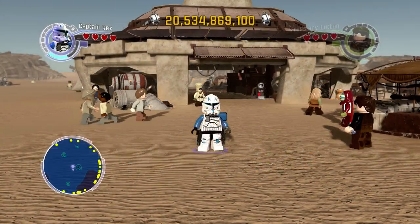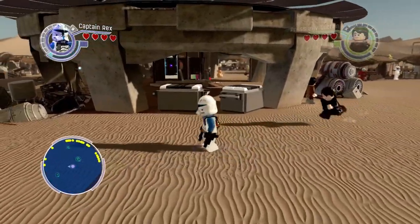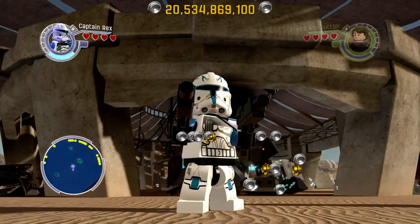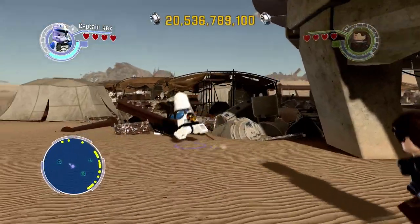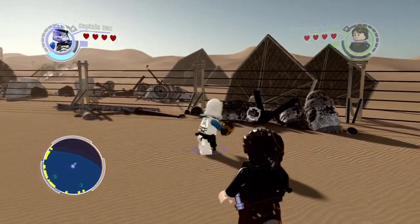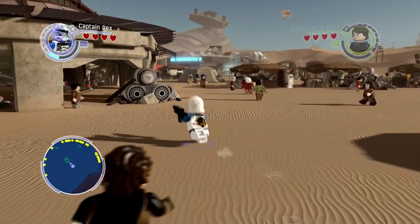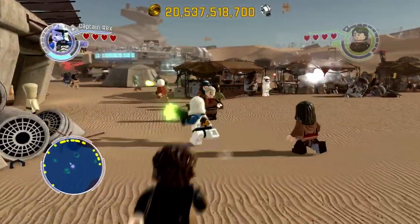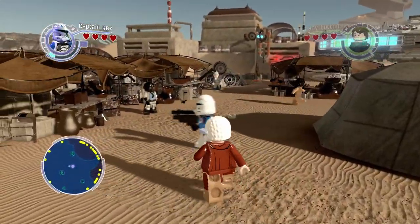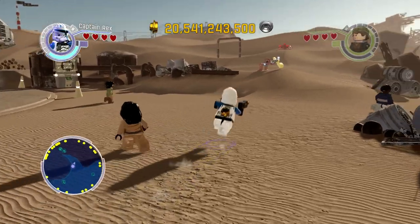So what does Rex do in the game? He can command troopers, which is a really big one — Leia is one of the few characters that can do that. He can blow up silver objects and he can grapple. I always like the 'cool guys don't look at explosions' move — that's my favorite thing to do in this game, to throw a thermal detonator and then just turn around. He can also rapid fire, which is kind of cool.